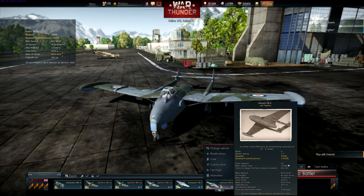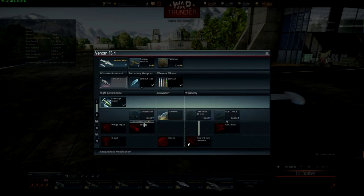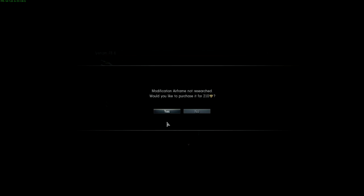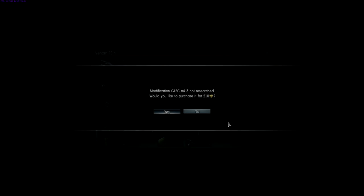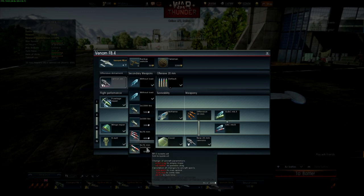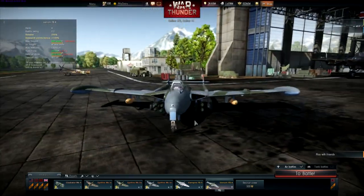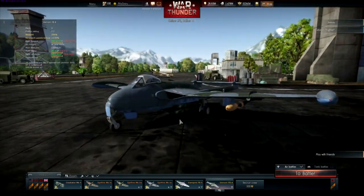We're gonna take this one out and upgrade it fully because I want to see what this plane can do. It should be able to turn like the Vampire to an extent, as well as have a higher top speed. What I judge immediately is it has a very nice armament load — eight rockets and 1,000 pounds of bombs. Those British rockets are just so huge.